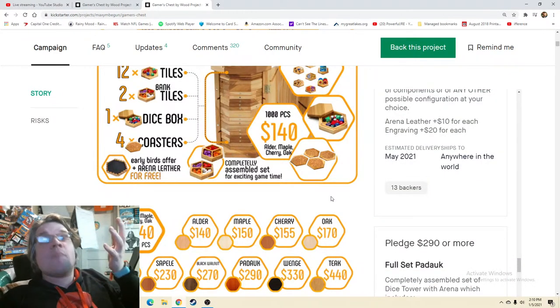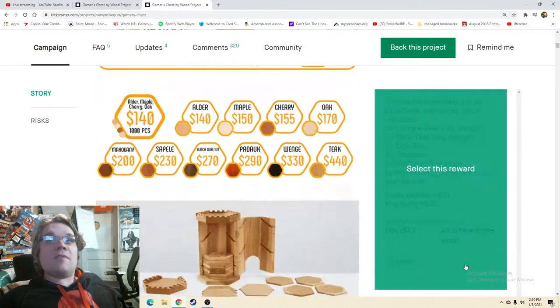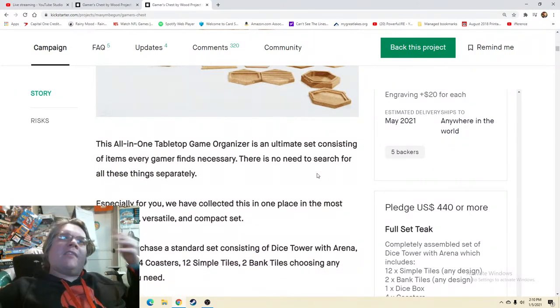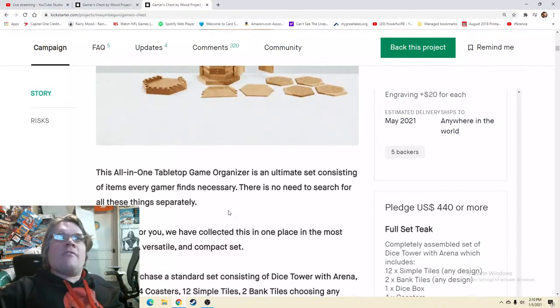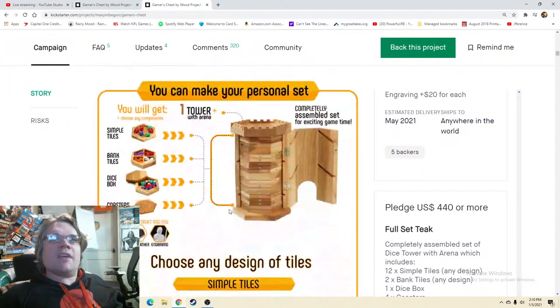One thing you can't do in the middle of the campaign is cancel certain reward tiers — that's what I was talking about earlier. But the all-in-one tabletop game organizer is an ultimate set consisting of items every gamer finds necessary — no need to search for all these things separately; collected in one place in the most convenient, versatile, and compact set. And then — whoa — you can make your own personal set!